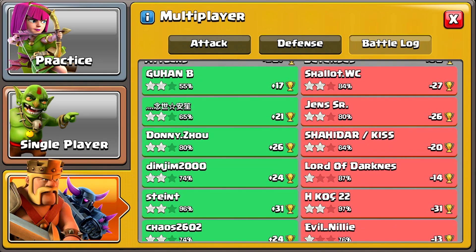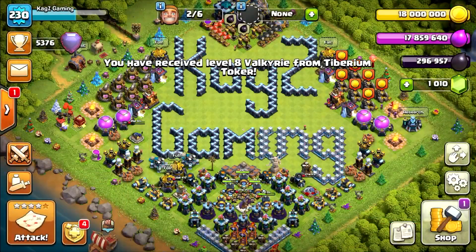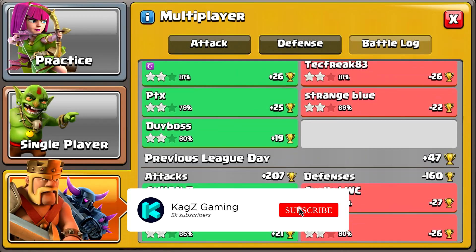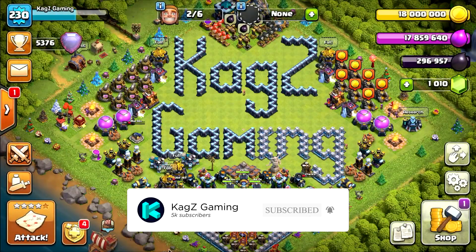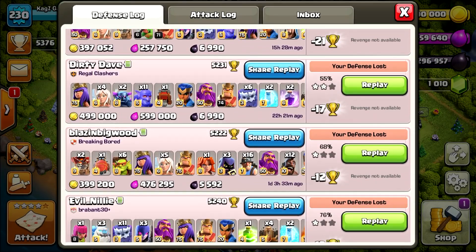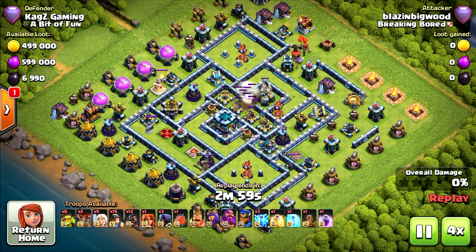Don't forget to check the channel membership if you want to support the channel or you want to see custom built pro bases from Champ One in the CWL — it will help you a lot. If you purchase the package for the custom bases you will get access to nine more secret bases. If you enjoy daily Clash of Clans videos, don't forget to subscribe, leave a like, and turn on notifications so you won't miss any base in the future.